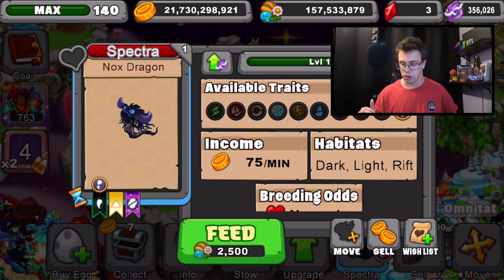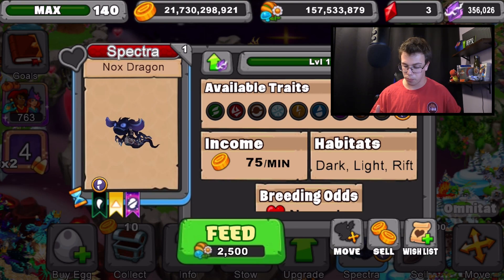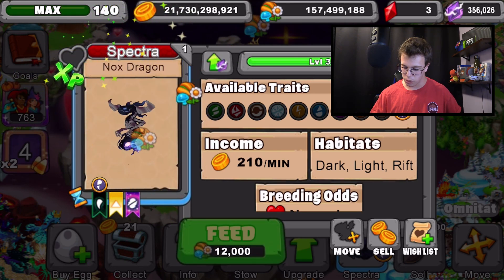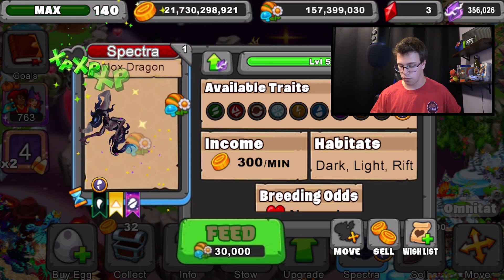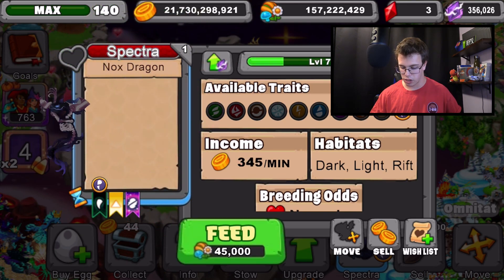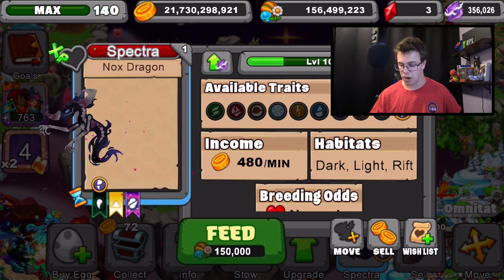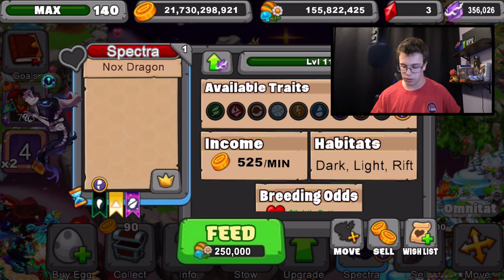Rift dragons are usually super expensive to feed, but Jason told me you can use rift crystals to max them out. Here's the young form — we'll take him to level 4 for the teen form, which you can see right here. Now we'll take him to level 7 for the adult form — there's the adult form. Now we'll take him to level 11, then we're going to use our rift crystals to max him out.